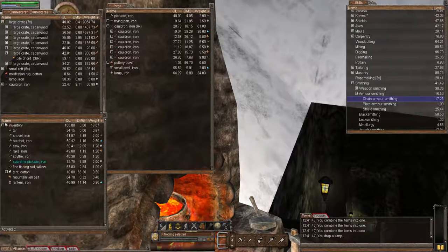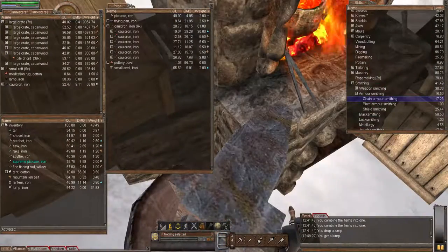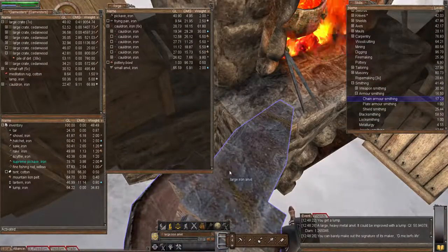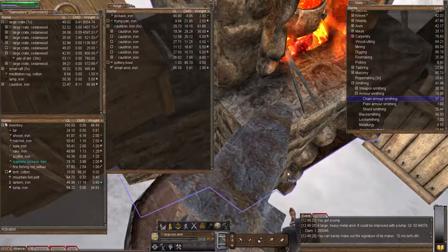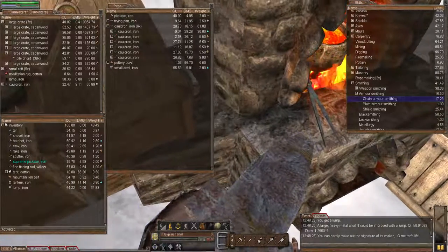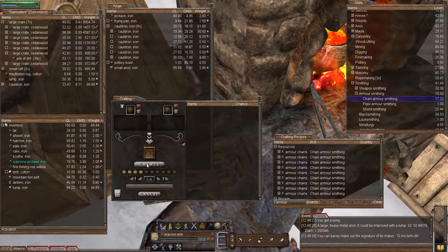I would recommend making about 20 kilograms of armor chains to make a full set of armor. You'll probably use a bit less, but it's best to be safe - better to be safe than sorry. So let's grab a glowing iron lump, and there's an anvil on the ground. Let's have a look at the quality - yeah, that's not too shabby.